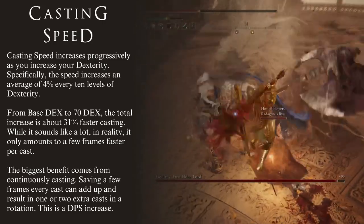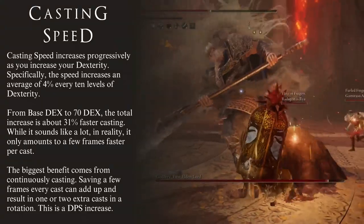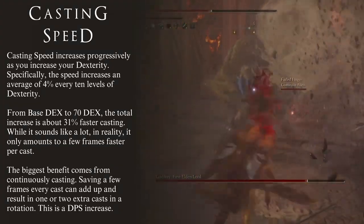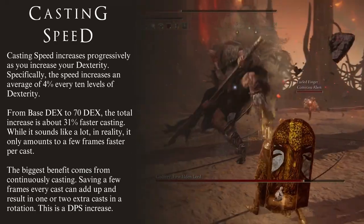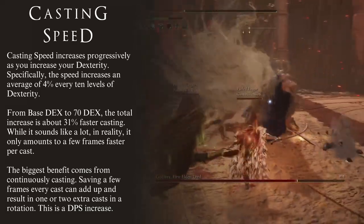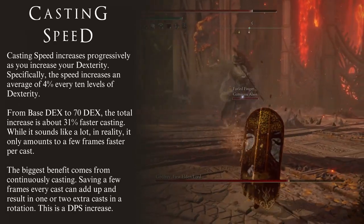If we were to calculate the full Casting Speed increase from 9 Dexterity — the lowest level possible — to 70 Dexterity, we would get a total increase of about 31% Casting Speed. A 31% increase of anything is not only considerable, but extremely valuable.